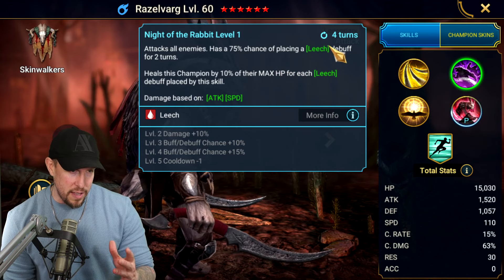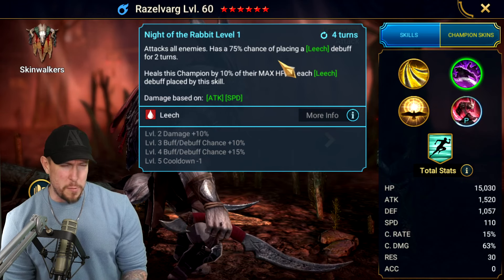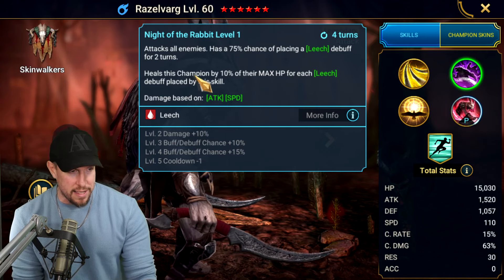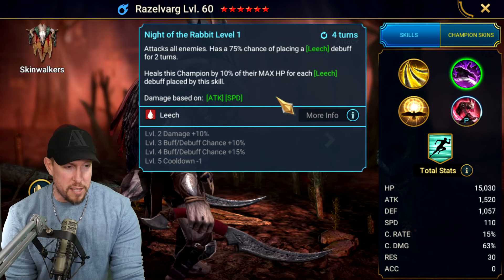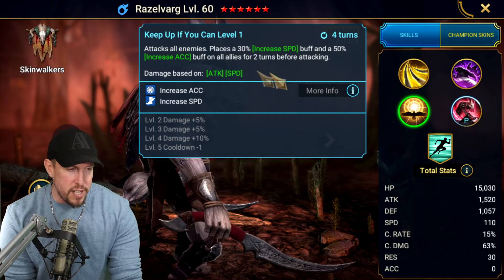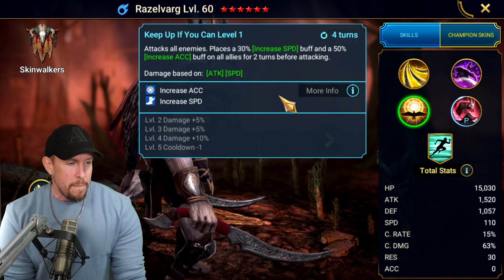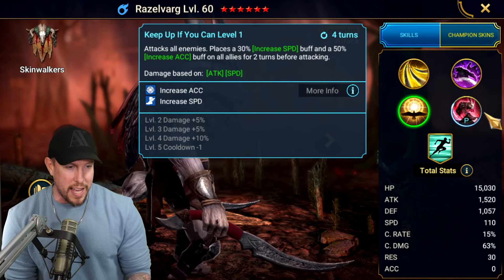Knight of the Rabbit is his A2 ability. It's an AoE with a Leech at 100%. AoE Leech is great, specifically on Hydra, when there's more than one enemy alive — more opportunities to heal off of the damage you're putting out. It heals this champion by 10% of max HP for each Leech debuff placed by this skill. Increased speed and increased accuracy on all allies for two turns — those are great everywhere in the game.